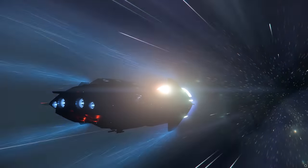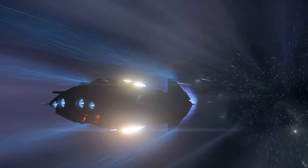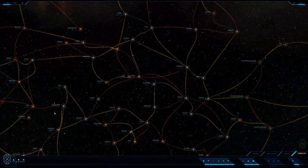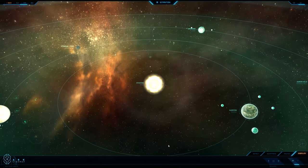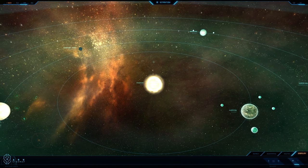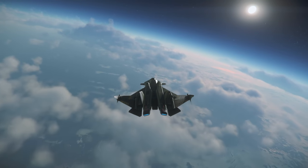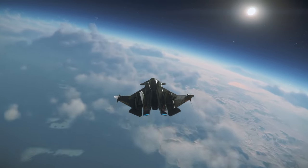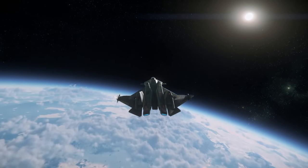So where do we start on this massive adventure? Well, when you first begin Star Citizen, you have to choose a home in the Stanton system. Stanton is currently the only star system in this game, but hopefully we'll be seeing Pyro, the second system, soon. And after that, there's something like 91 systems planned for this game, which is totally insane, especially after you see how much stuff is just in the Stanton system alone.